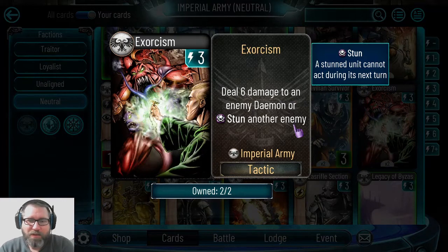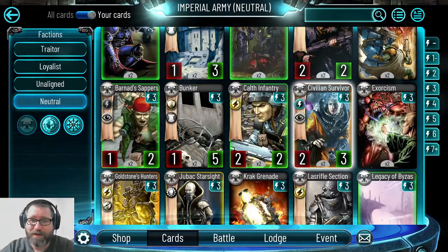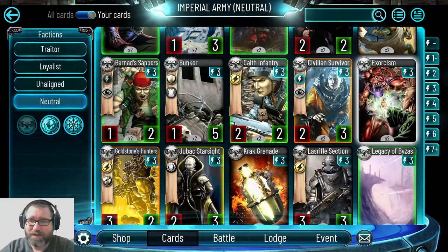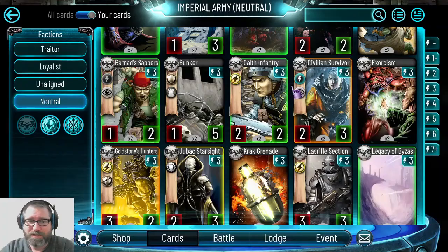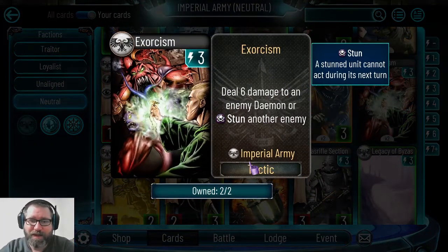Exorcism is a nice card that increased in value when Ruin Storm and Malevolence came out because a lot of people were playing demons. It's still very useful — it stuns another enemy including your opponent's warlord, and is great in Alpha Legion decks. Against demons, six damage for three energy is really high. It either damages a demon or stuns something else, so it won't be a dead card. It's a common, so you'll likely get a copy from the Kalth expansion.